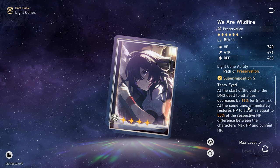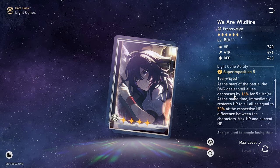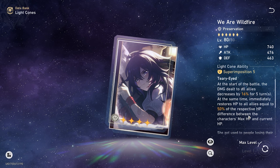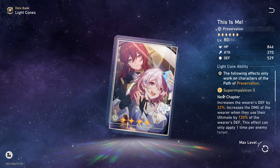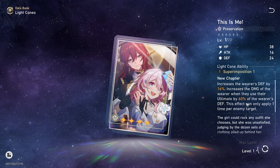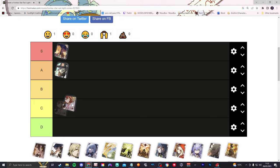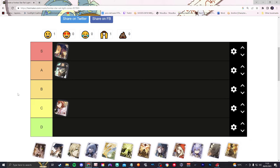Now the free Preservation light cone we can superimpose five: at the start of the battle, the damage dealt to all allies decreases by 16% for five turns. At the same time, it immediately restores HP to all allies equal to 50% of the HP difference between the character's max HP and current HP — that's pretty good. The flat rate of 32% defense on the battle pass one puts it over the free one. But because that secondary skill isn't explained well, I'll keep Preservation in C tier. If it gets clarified, I'd gladly move it to A or even S tier.